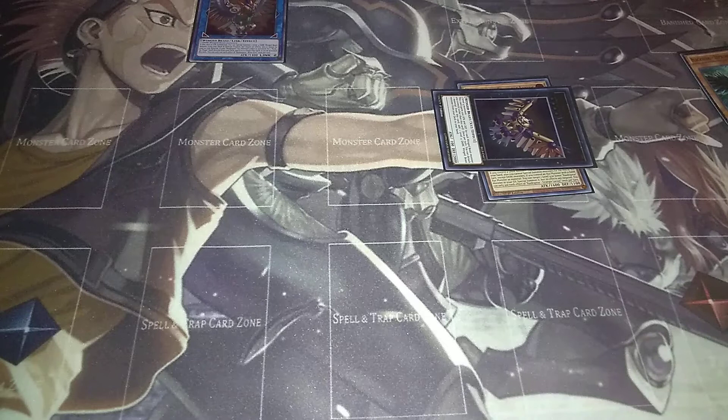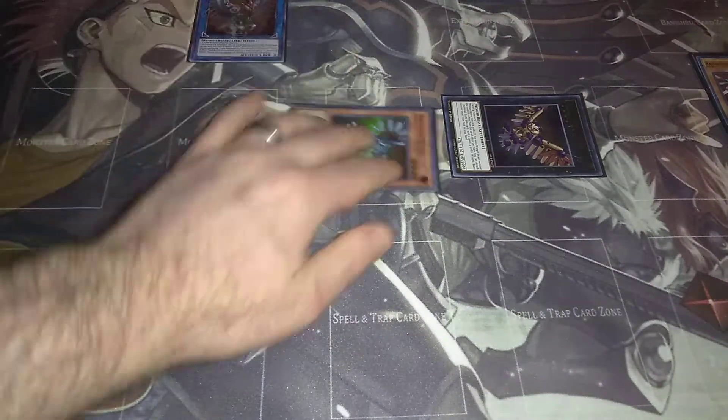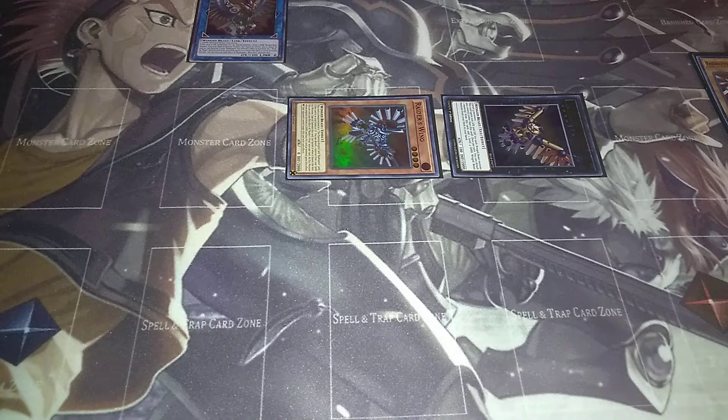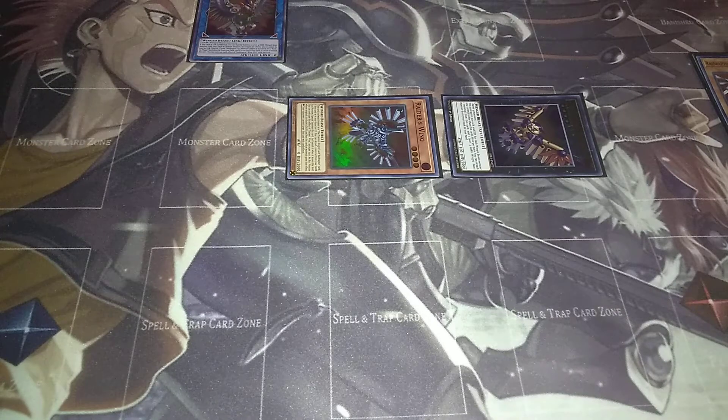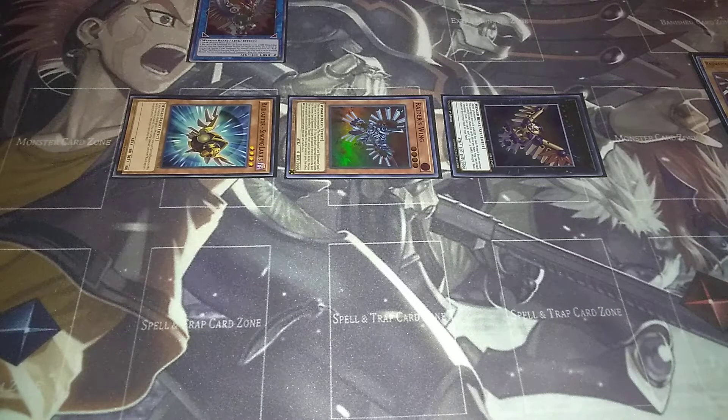We're going to play Singing Lanius — Singing Lanius goes to the hand. Then you detach Strangle Lanius to special summon Raiders Wing. Raiders Wing is really important because a monster using it as material cannot be targeted by card effects, which makes it a really good card to have. Then I'm going to special summon Singing Lanius since I now have a Raid Raptor monster. With that, Raid Raptor - Force Strix's effect activates, allowing you to set a spell or trap, and we're going to set Phantom Knights Rank Up Magic Force.